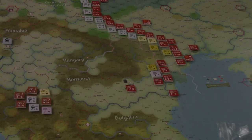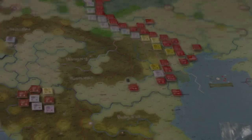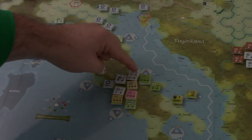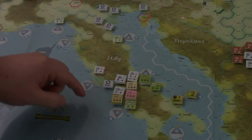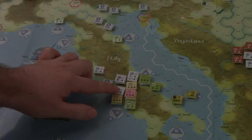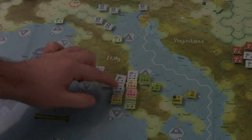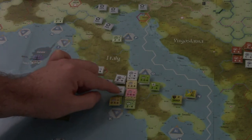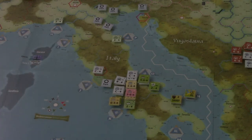Now we're going to have the combat, which involves a carpet bombing step. Thinking through Italy — I may try to have it be this hex, and then have these guys attack here and these guys attack here, and see what that does for us. If we're fortunate enough to clear the whole line there, it's onwards to Rome and the rest of Italy, which would be ideal.